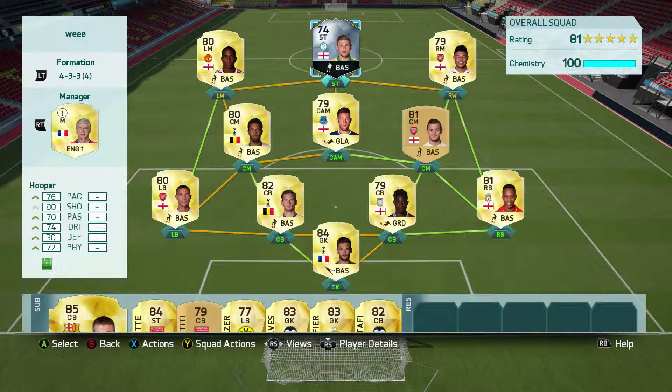Welcome back for another video. Today we're looking at 74-rated Gary Hooper. He's got 76 pace, 80 shooting, 70 passing, 74 dribbling, and 72 physical. He's got medium/medium work rate, two-star skill moves, and two-star weak foot. He's five foot eight, so he's got a bit of height on him.